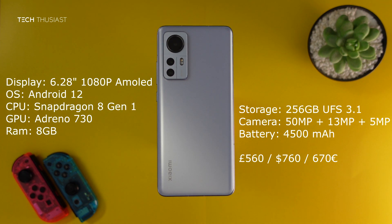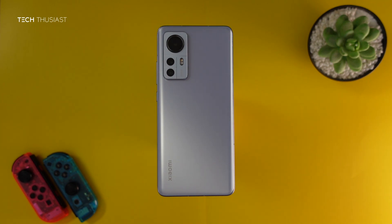Briefly looking at the specs, it has a 6.28 inch 1080p AMOLED display, it's on Android 12, it has the new Snapdragon 8 Gen 1 CPU and the Adreno 730 GPU, 8 gigabytes of RAM, and you can get 128 or 256 gigabytes of storage. It has a four and a half thousand milliamp hour battery.